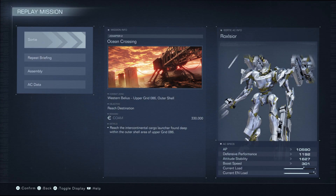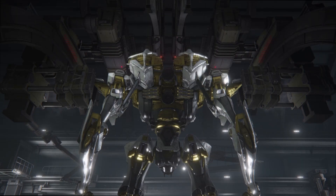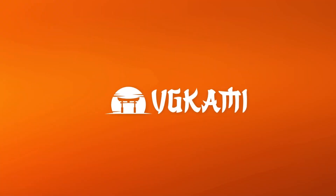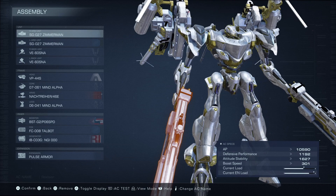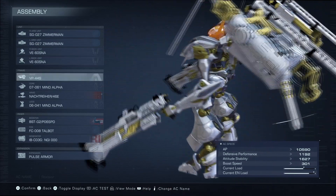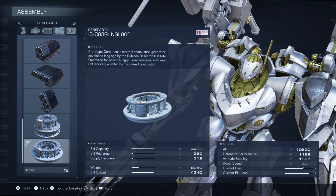Hello everyone, this is Riyad from VGKami here. Today we are going to get S-Rank in the Ocean Crossing mission of Chapter 2 in Armored Core 6. My friend and co-worker Rhett Roxo from VGKami took care of getting S-Rank on this video for us, so let's take a quick peek at his loadout.